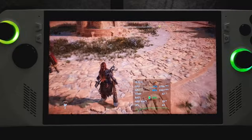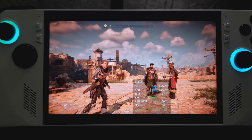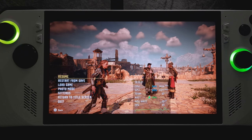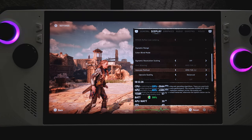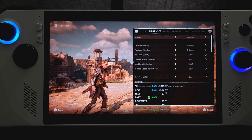It plays pretty well too, so I'm gonna show you guys the settings that I've landed on. Going into settings — under Display, FSR 2.2 is on balanced at 1600 by 900p. Jumping over to Graphics, texture quality is set to medium.